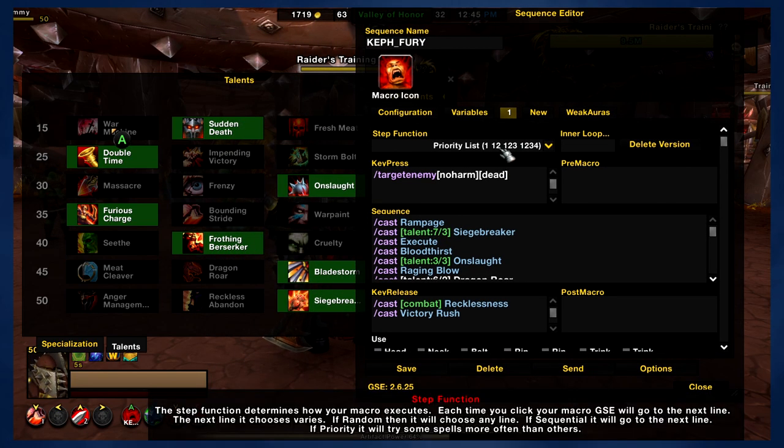The first thing the macro is going to try to do is use Rampage. Now, this is a priority list macro, which means that it tries to use the top line first and then moves on down to the lines below. So Rampage is going to be used as soon as you have enough rage for it. For the most part, it should try its best to prevent you from over-capping rage — the macros aren't perfect, but for the most part it's going to try its best to do so.